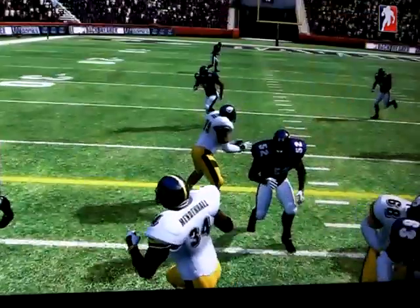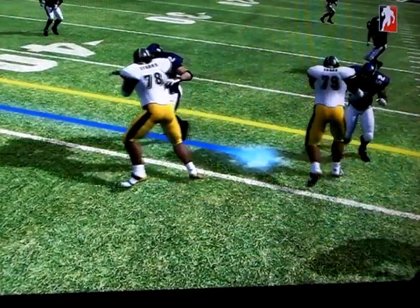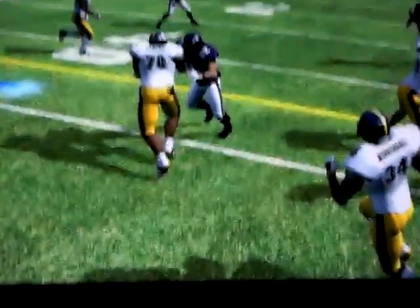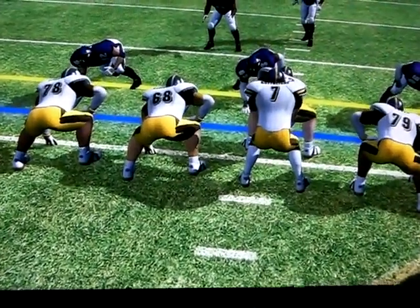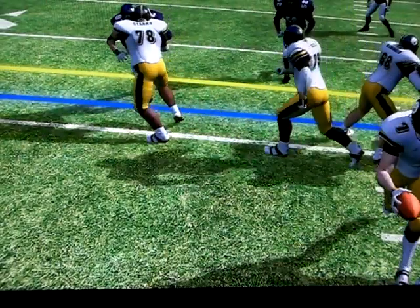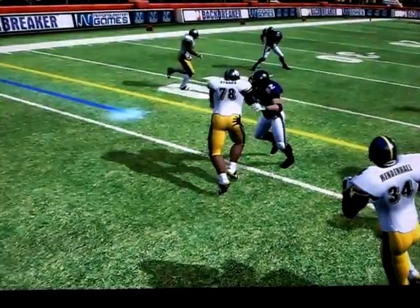Now that may be because there's two guys there. Now look at Matt Starks. He blocks him to the wrong shoulder. But actually it's a counter going in that hole, which is the c-gap, b-gap, what have you — so yeah, I guess you would call that the c-gap. So maybe his technique was right.